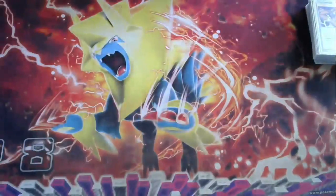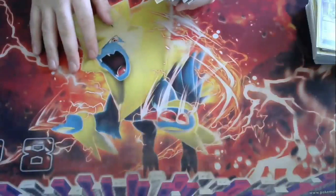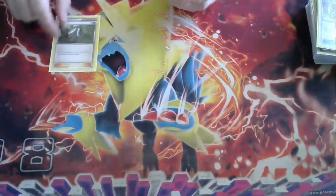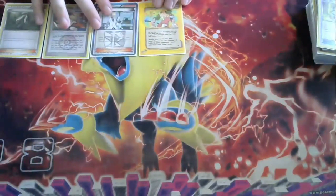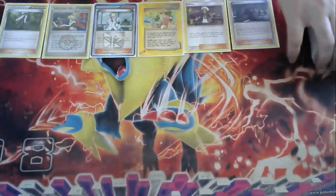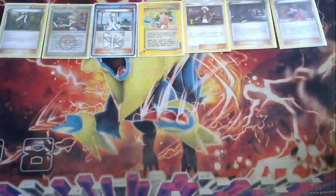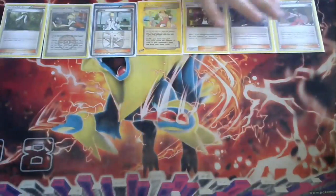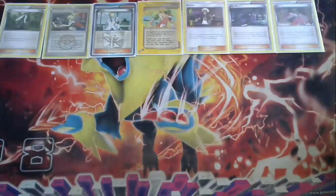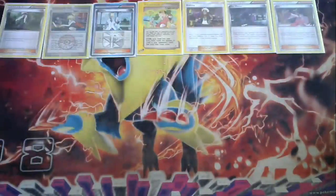Moving on to Supporters. We have AZ, Baby Search, Colress, and Copycat — all pretty standard. Guzma and Hex, also standard. We are actually playing one Iris in this deck as well. This card needs to go in almost every deck now. This deck did have it because it has capabilities to one-shot, and taking a knockout with Disconnect late game with Iris is super good.